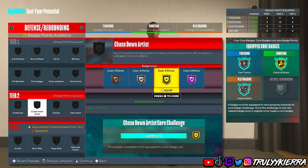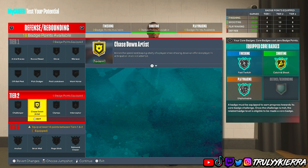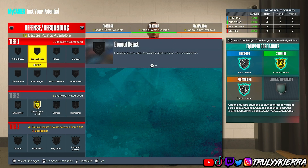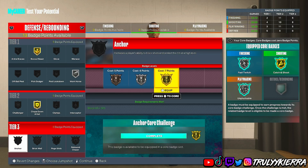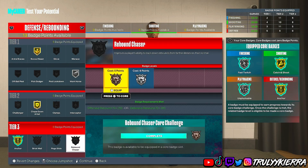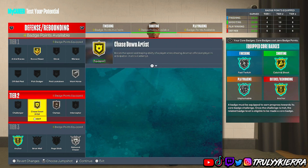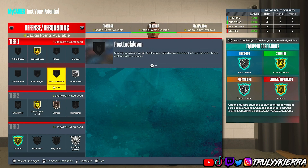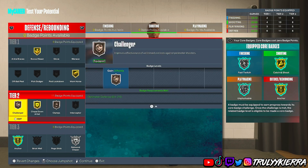For defense I put chase down artist on gold, box out beast, clamps, anchor, rebound chaser, workhorse, and challenger. That's what I did for defense, but of course you guys can put on whatever you like.